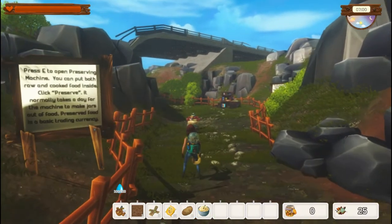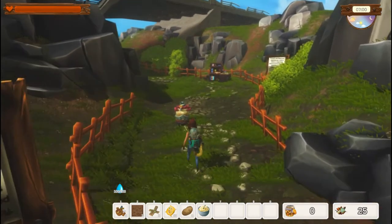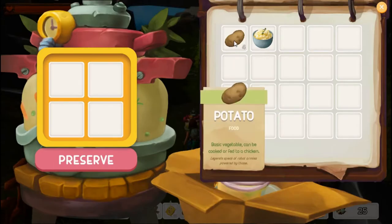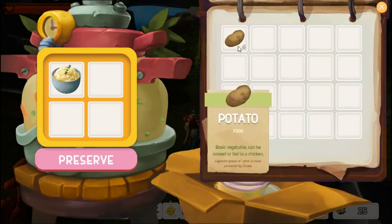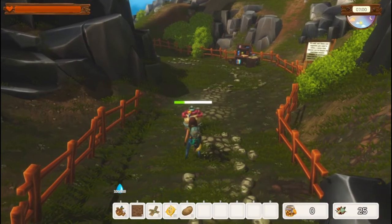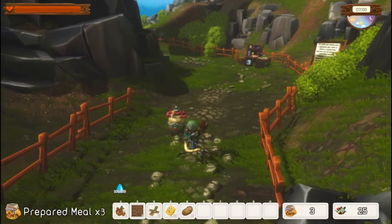Press E to open the preserving machine. You can put both raw and cooked food inside and click preserve. It normally takes a day for the machine to make jars out of food. Preserved food is a basic trading currency — that other little bar in the lower right. I'll right-click the mashed potatoes over. This was made using two potatoes. If you use just one raw food you get one preserved meal, but with that cooked meal made from two potatoes we get three preserved meals.